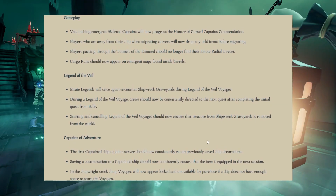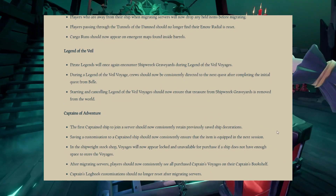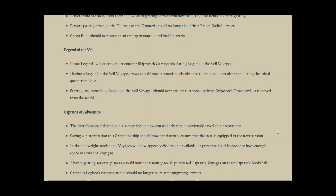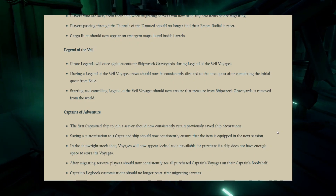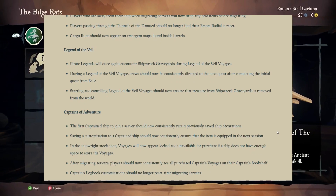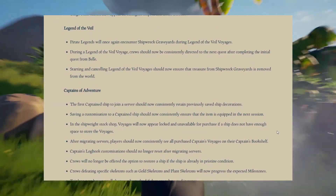Now for captaincy fixes. The first Captain's ship to join a server should now consistently retain previously saved ship decorations. That's really interesting — it tells us the cause of the issue was the first Captain ship joining a server. I guess it's fixed now, which is nice, although by Sea of Thieves' standards there's a chance it won't be — there's a lot that gets through the game even if they say they fixed it.